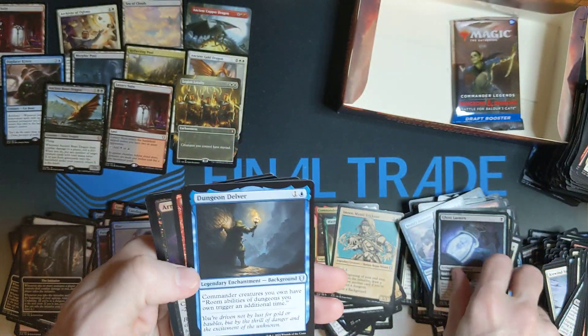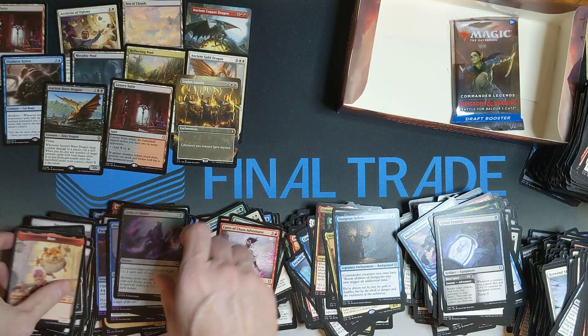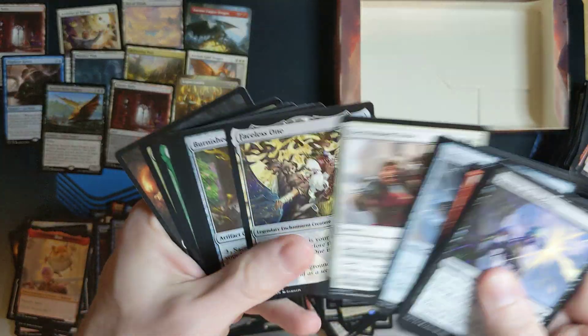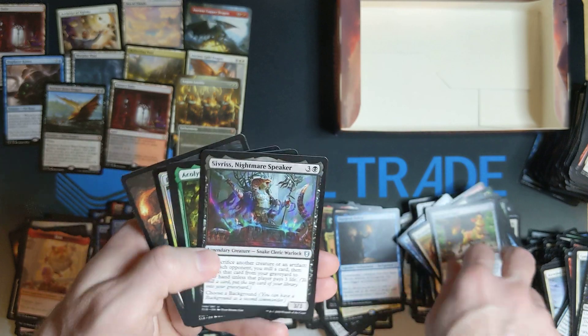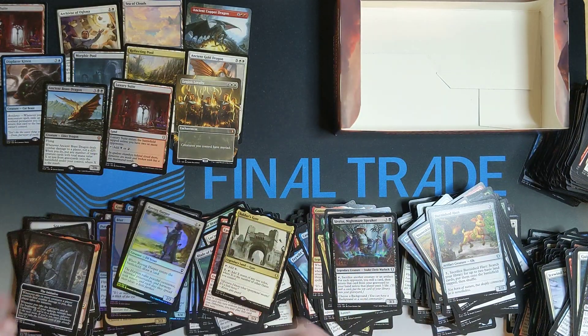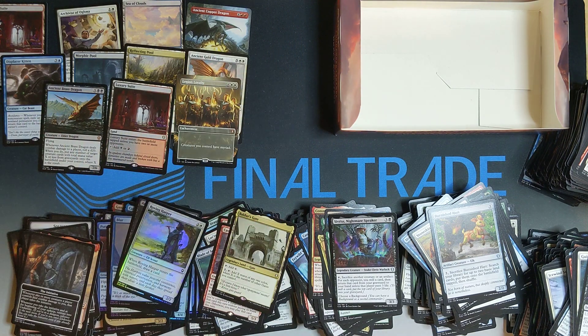I think that first box was heavy enough that it makes up for the second one not being nearly so great. Ancient Brass is nice — really like to get a Silver; I haven't gotten a Silver yet. Fireball in the Showcase — Baldur's Gate. So we got the Ancient Copper, some of the Land Cycle, the Kitten, several of the cards I said I wanted, and a Reflecting Pool finally. I've got a bunch more of these to go. Like, comment, share, and subscribe. Join me on the Final Trade. Thanks a lot, everyone.